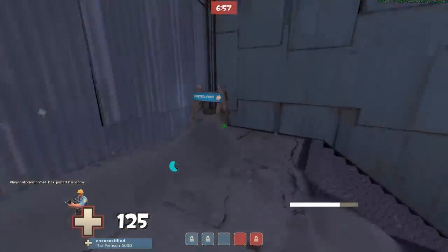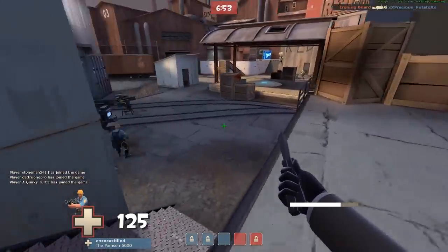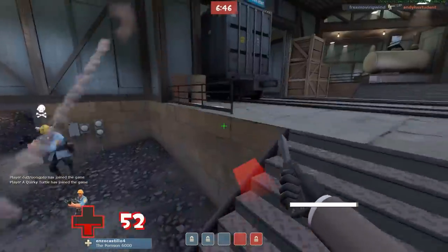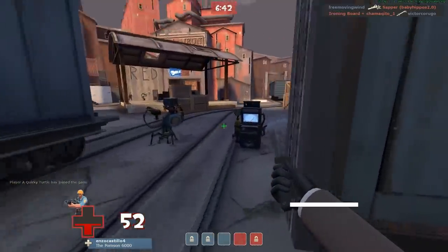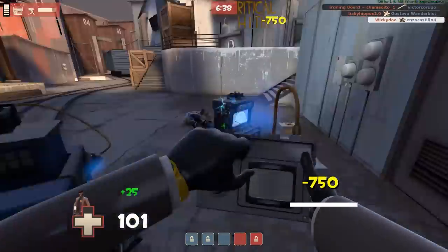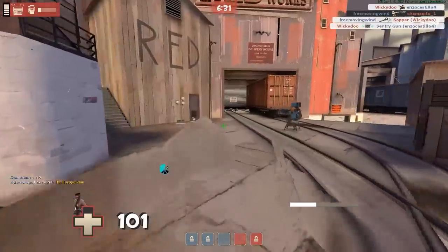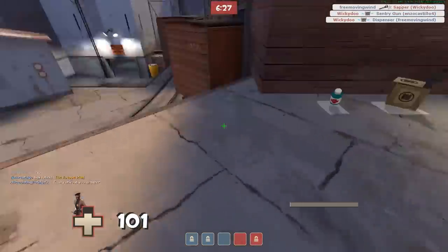Anyway, the general rule of thumb is that you need to disguise as the enemy team, get behind them, and then go ahead and pick your targets. Right now I see the Engineer here and I'm trying to get into a nice position where I can easily get him. There we go. I'm guessing he was a little too preoccupied, so I was able to take care of that, although his Engineer friend was able to pick up the slack.